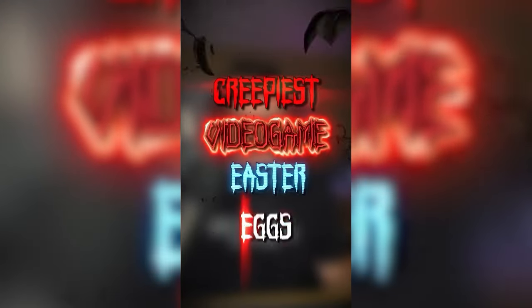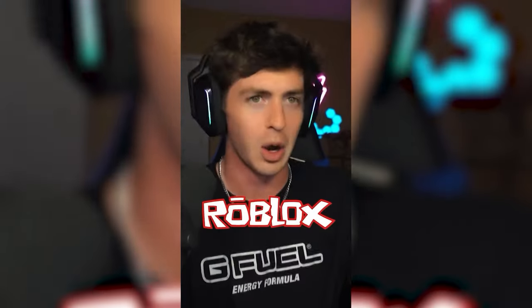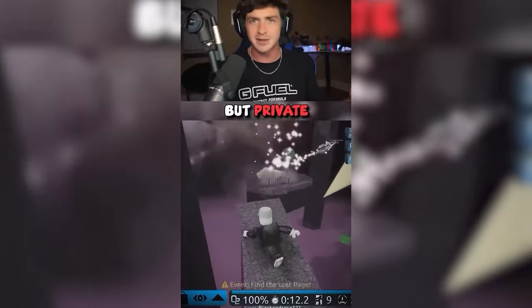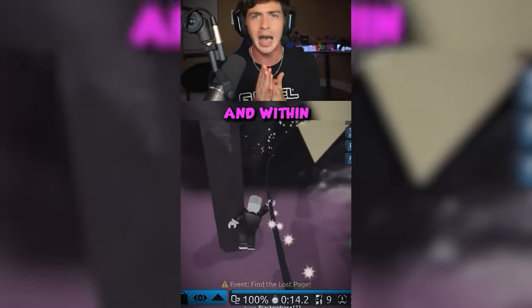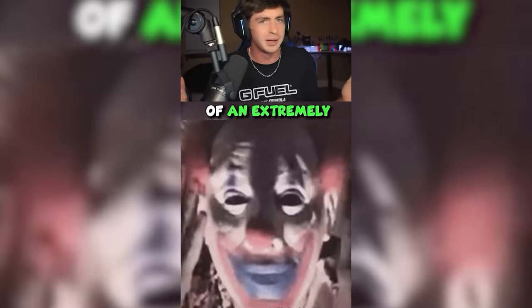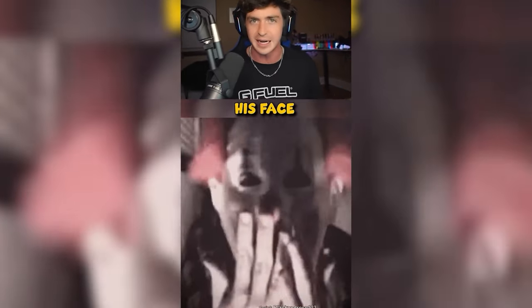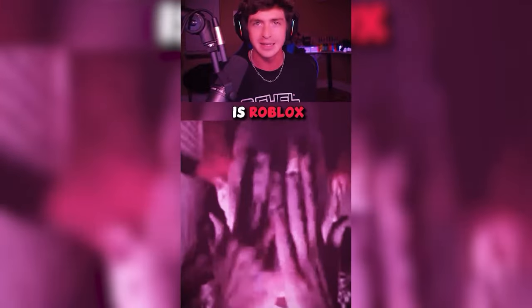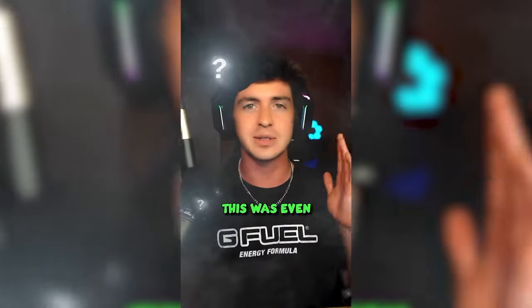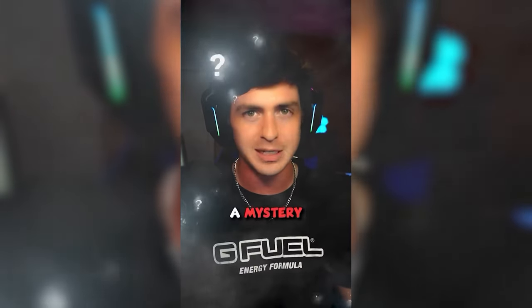These are the creepiest video game easter eggs, and surprisingly, this one was from Roblox. Basically, public servers don't give you access to admin commands, but private servers will give permission to specific users. Within those commands, if you simply type in 'I love you' or 'always watching,' a video will pop up of an extremely creepy clown literally just rubbing his face. Pretty insane for a game as child-friendly as Roblox. Eventually this easter egg was removed in later updates, and why it was even put in the game in the first place is still a mystery to this day.